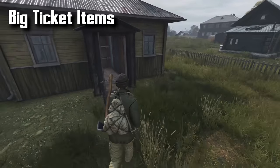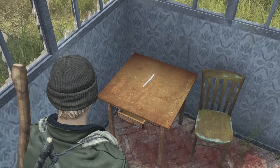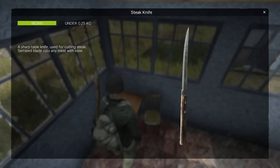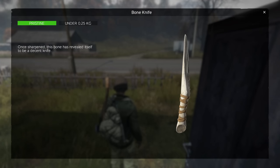Big Ticket Items. There are a few big ticket items that you'll want to look out for every life. A knife is a cornerstone to many crafts in DayZ and early on it is a great way to open cans of food with minimal food loss. You can find knives typically in the kitchens of houses.